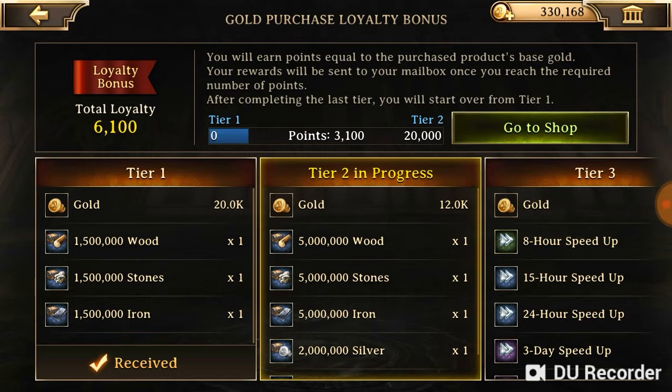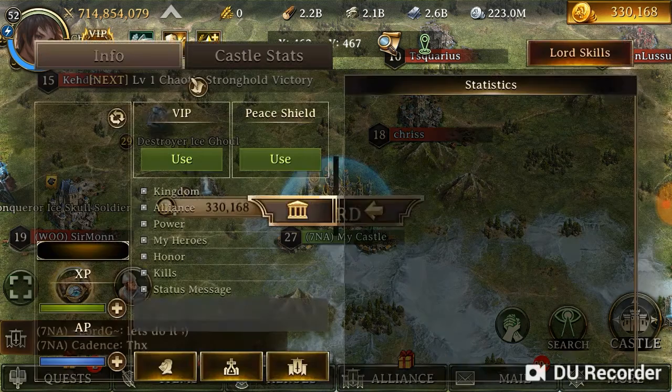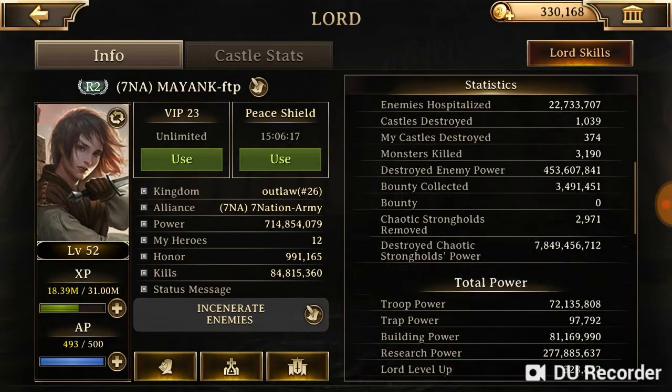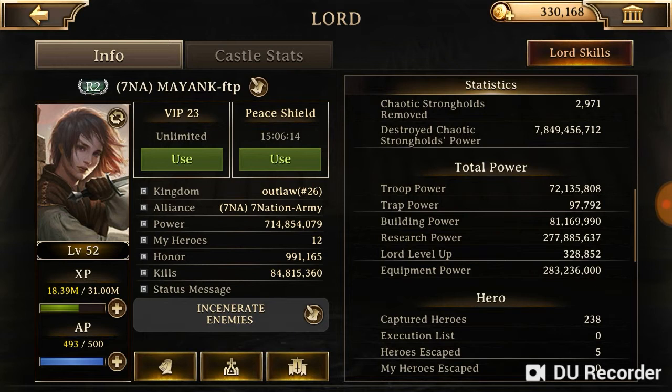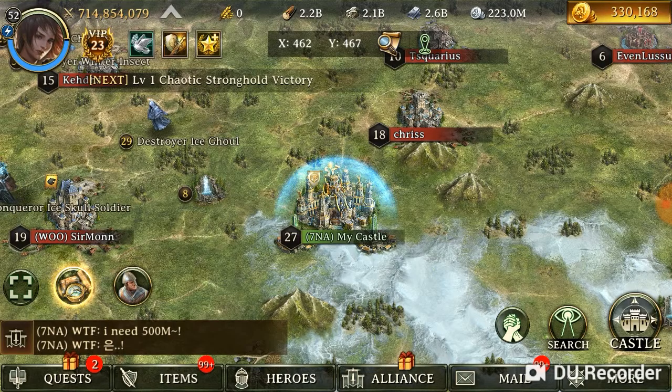You can get gold just by logging in — you can consider it like that. I've shown you my loyalty bonus. A quick look at the power — no one believed me, but I'm 700 million as a free to play player. I've shown you everything now, so there will be no confusion.